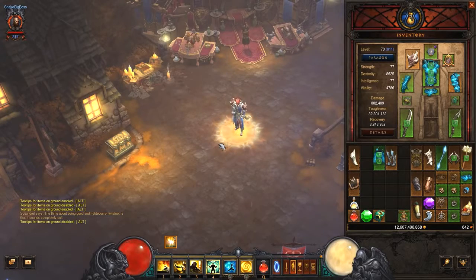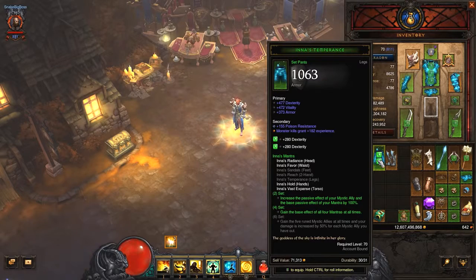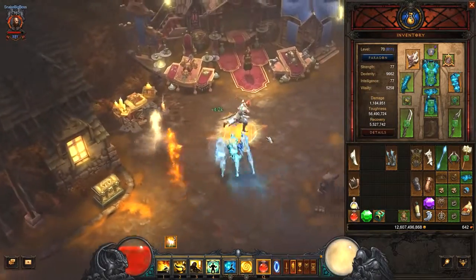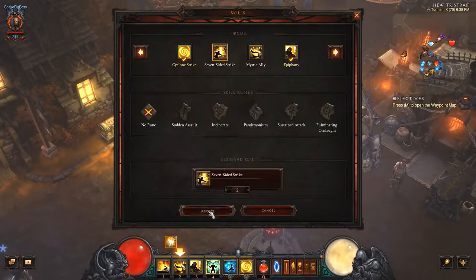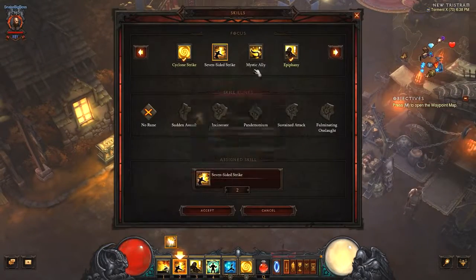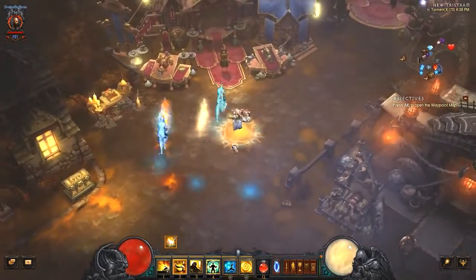The first set that got reworked is Ina's. This set got a new 6-piece set bonus which gives you all mystic allies to fight at your side. For each of them you gain 50% increased damage. This is how it looks when you equip it — you gain all 5 of them. You don't actually need the spell for them. But if you have a spell and you cast it, each of them will cast that spell.